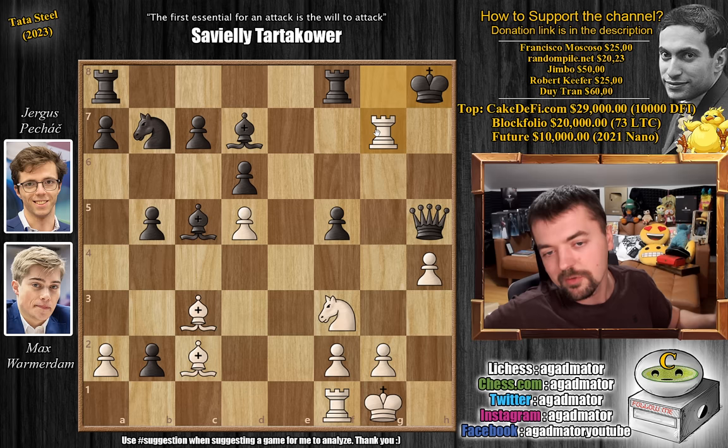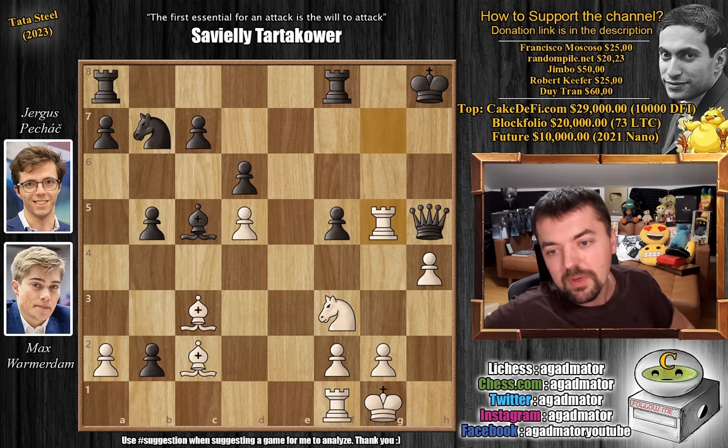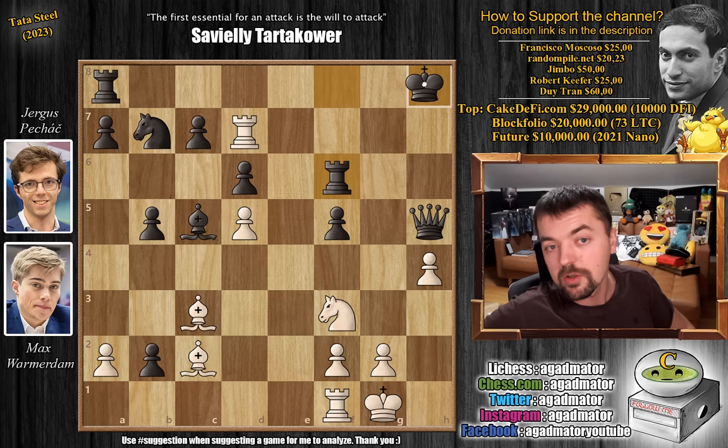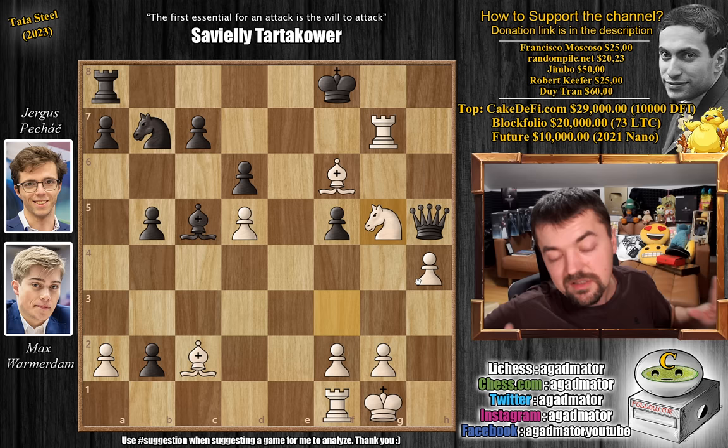So rook captures on d7 with check. The problem is if you move the king, now rook to g7 check, king to h8, and rook to g5 check will win the black queen. So black tries to avoid this and plays rook to f6 — this allows the black queen to survive because now the king will be able to go to f8. And now bishop captures on f6 with check, king to g8, rook to g7 check, king to f8, and now knight to g5. The black queen survives this, but can black save the game?